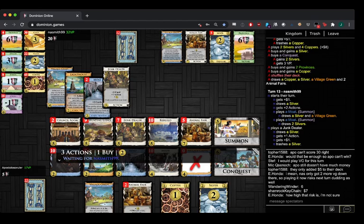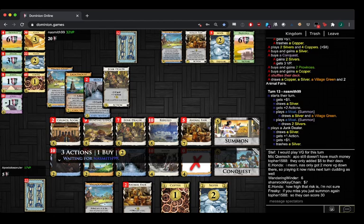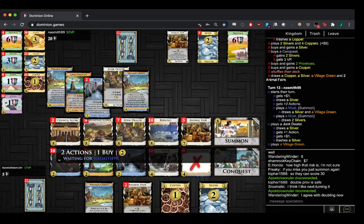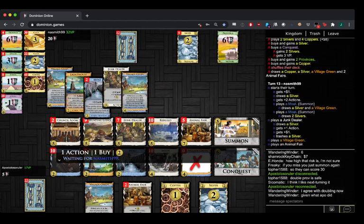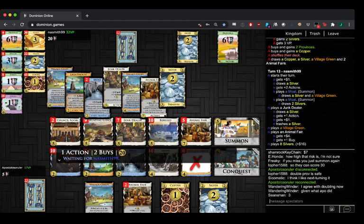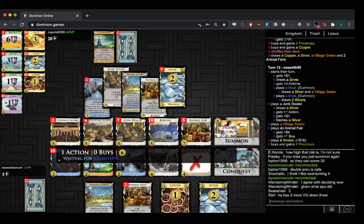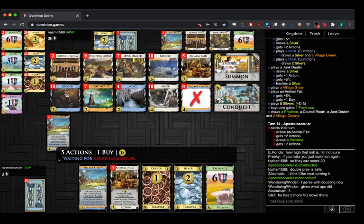Among those 12 cards it's Silvers, Provinces, two more Village Greens, and Council Rooms — how many Council Rooms do they have? Alright, he goes for the next turn. It's kind of rough — yeah, that seems pretty hard to beat. And also this turn seems pretty dead.